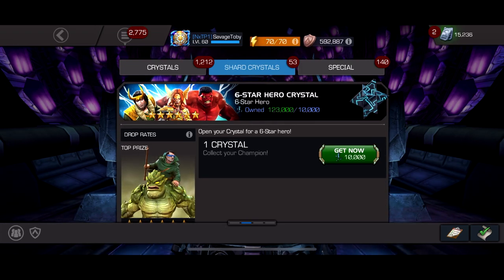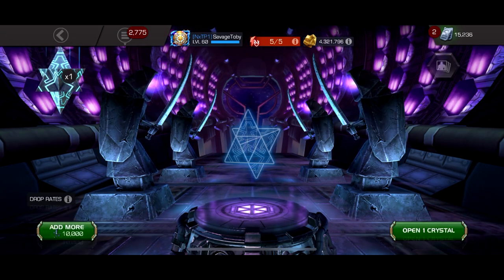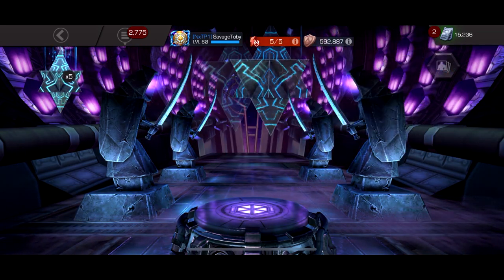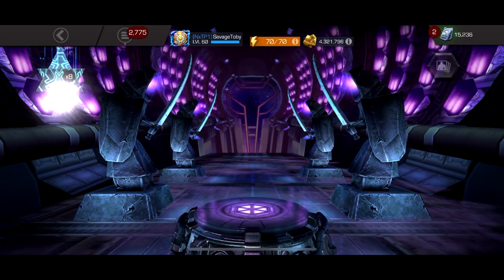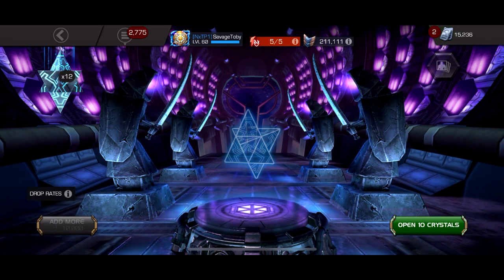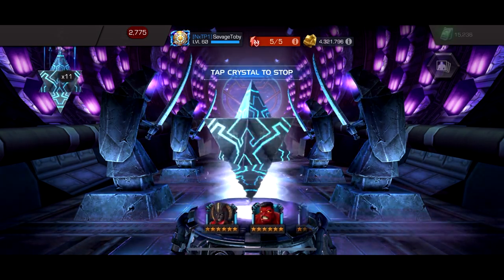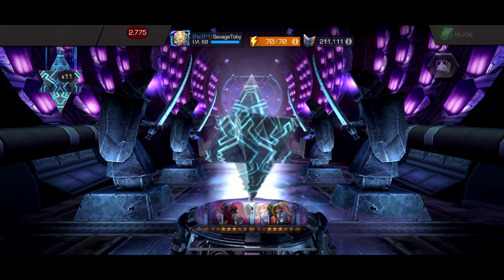Let's dive into this - this is crazy. Opening a Mojo - I've never had 120,000 six-star shards before, this is crazy. I've never opened 12 six-stars. I do have a cosmic awakening gem so I can rank three and awaken Corvus. I'm probably going to rank three Clairvoyant and Corvus today so that's crazy. Hopefully I can awaken both of them naturally just to help for prestige.